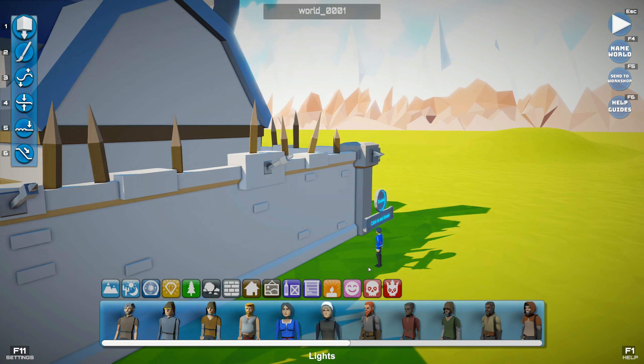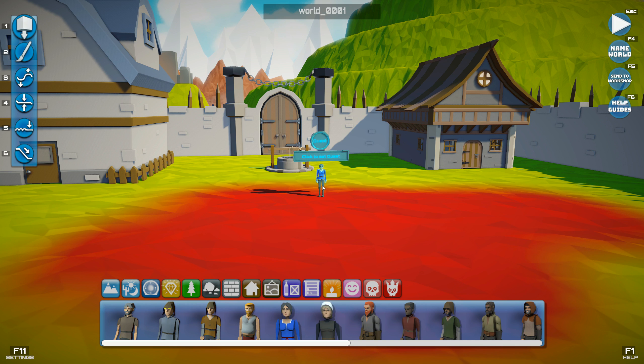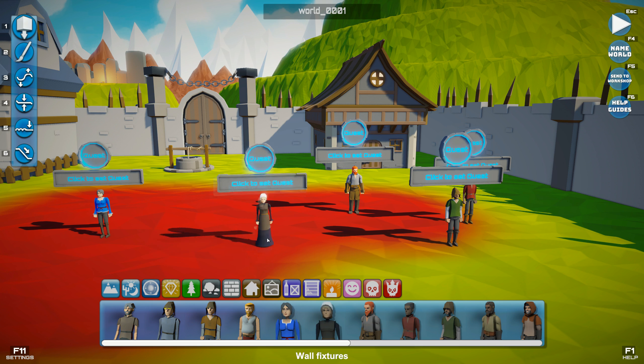Click to set a quest. You can set quests to kill a few monsters — how many we want — or to collect something. And dialogue: hello adventurer, welcome. To my humble — you shall die! That's that victory event, yeah I think that's that. Cool, a few guys here so I can dance you know.